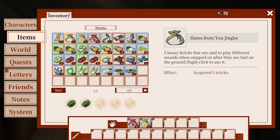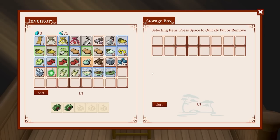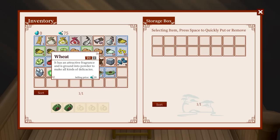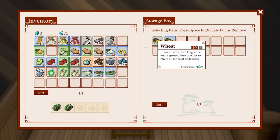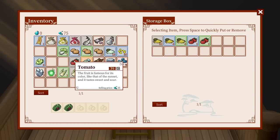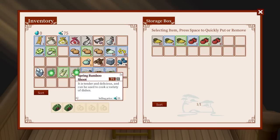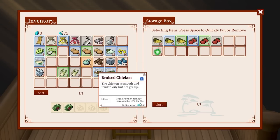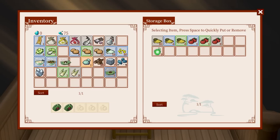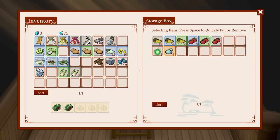Five heavy bricks that play different sounds when stepped on after they're laid on the ground — interesting. I've got this chest here, I seem to have an awful lot of stuff in my inventory. Maybe some of the wheat I can sell later, but I'm keeping some of the ingredients just in case I need them for cooking. I've got a super potato — rich in spiritual power but as hard as jade, can't be used for cooking. That sounds like something I should hang on to.